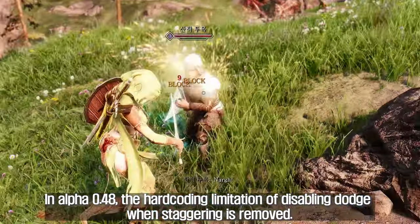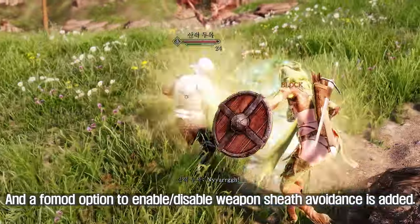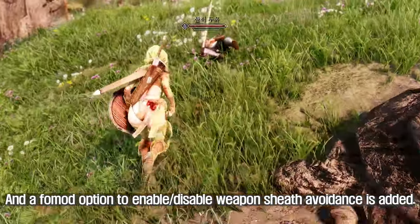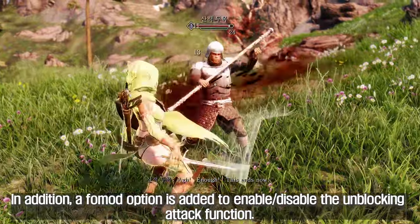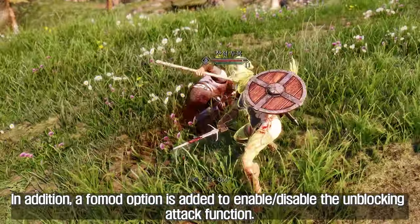In alpha 0.48, the hard-coding limitation of disabling dodge when staggering is removed. A FOMOD option to enable or disable weapon sheath avoidance is added, and in addition a FOMOD option is added to enable or disable the unblocking attack function.